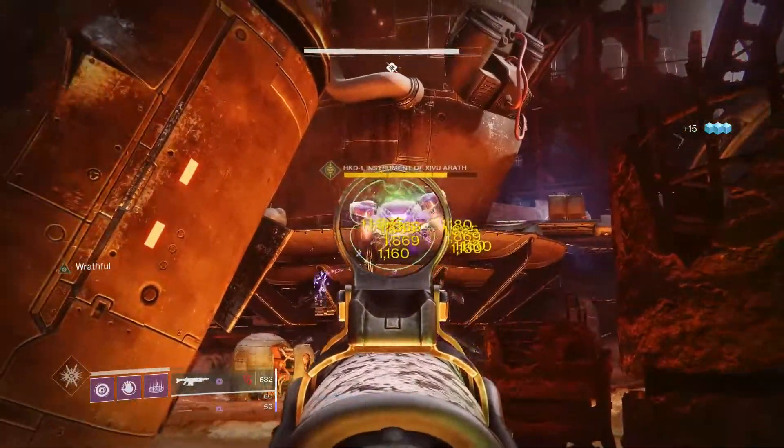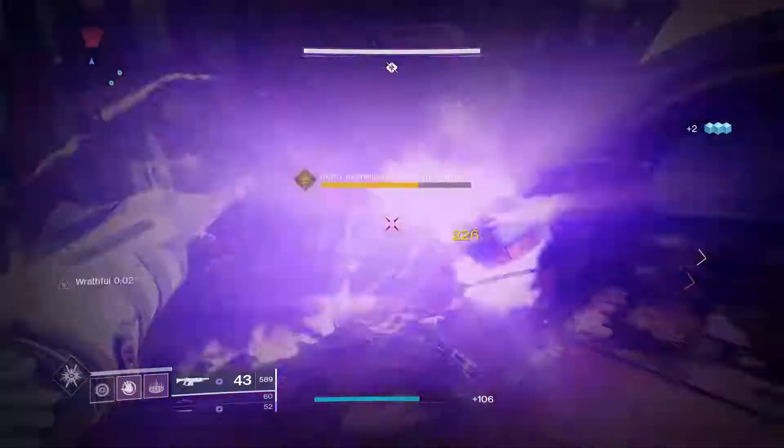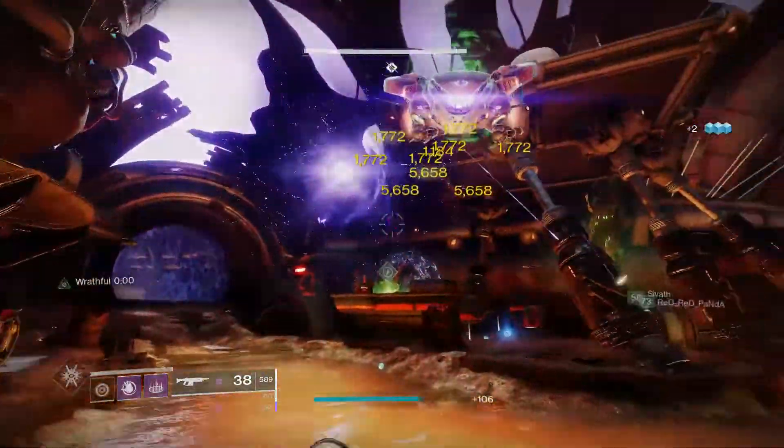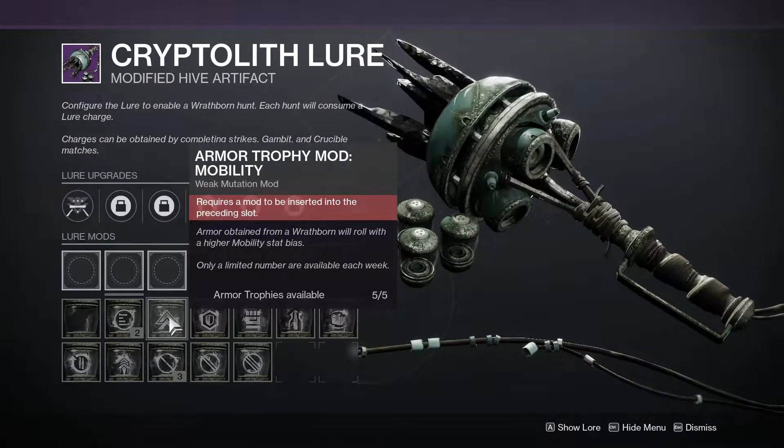To initiate a hunt, you will need a lure charge, which you get by completing Playlist Strikes, Gambit, or Crucible. Your lure can hold 3 charges at a time. You can also slot mods into a lure to customize your rewards, which you get by completing activities.